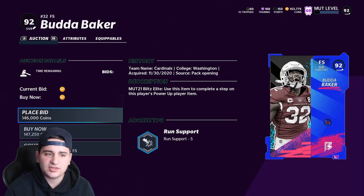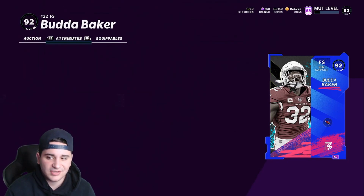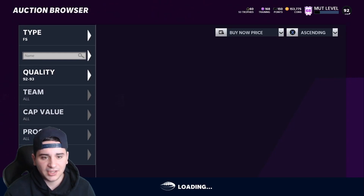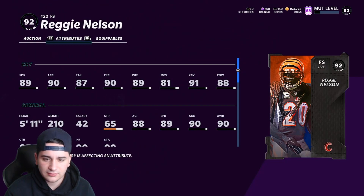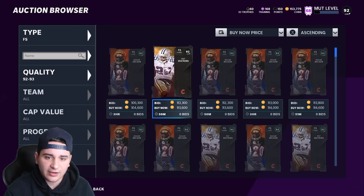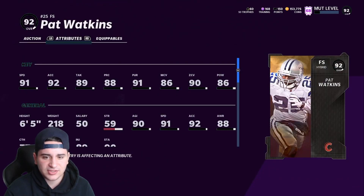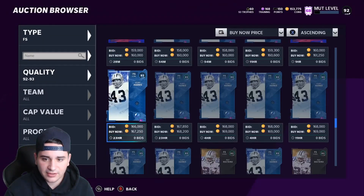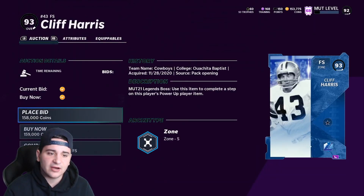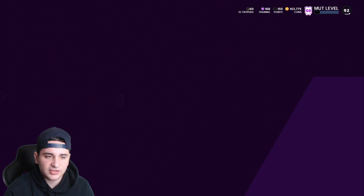Time for free safety. Budda Baker — his stats aren't great, about 89 to 91 speed but his coverage isn't it. Reggie Nelson has 89 speed — not bad but not the best. I think Cliff Harris is gonna win this one. He's a very good free safety — I think Cliff Harris wins this for sure.